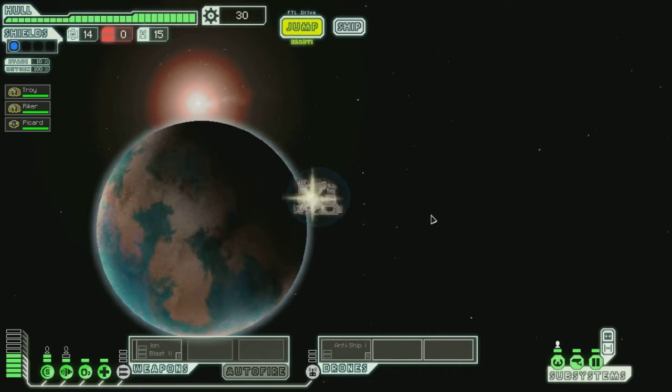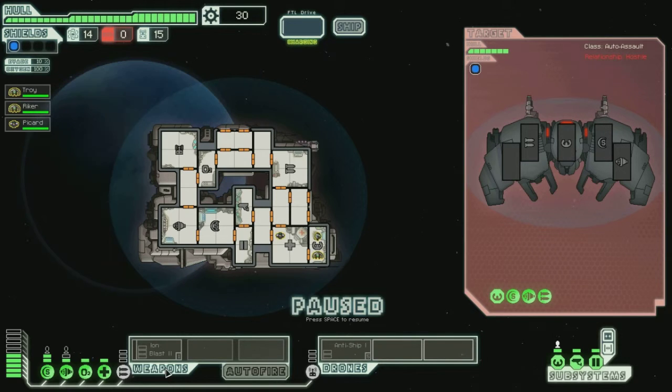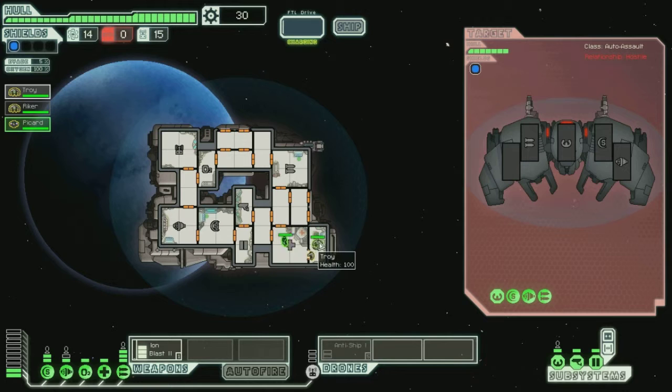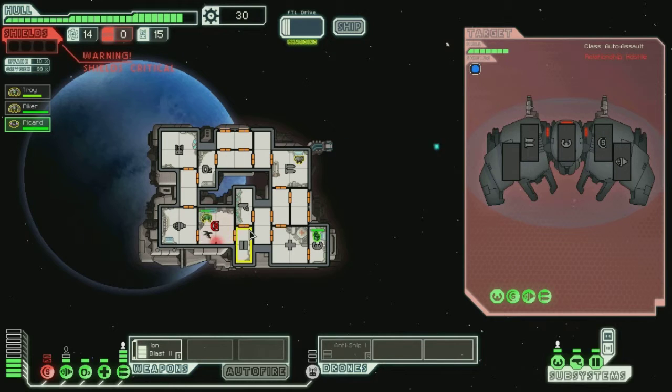I'm going to have to get used to playing with the NG Cruiser. I only have three weapon slots. The AI of a nearby rebel scout immediately identifies you as a threat and engages. We will pause. I want to put Riker onto weapons and Troy, you can go onto shields — because you're kind of more of a peaceful type. Picard, you get to run the ship. I want an Ion Blaster to their weapons. Missed. Another Ion Blaster to their shields. Got to keep an eye on Troy as she repairs that hole.